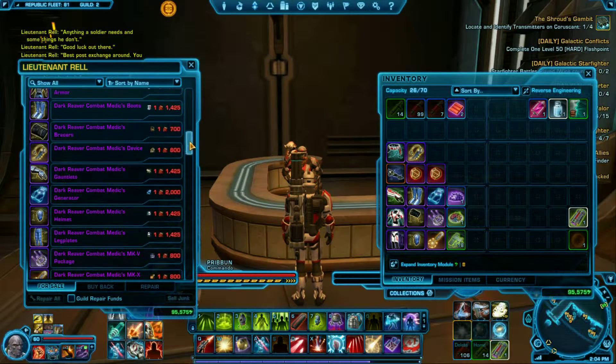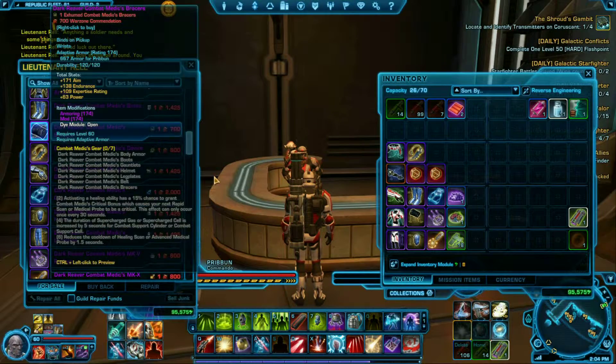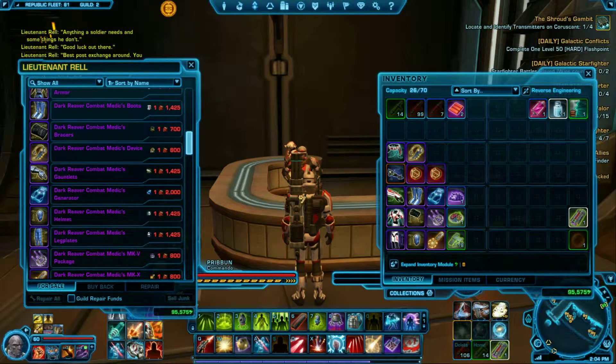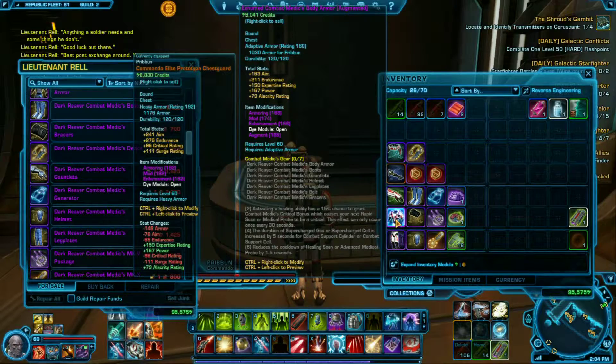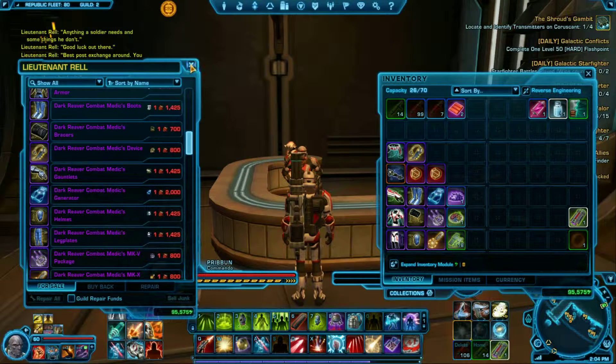All you do is trade the old for the new. You'll see this turn green and that turn green if you have enough for it. Right now I don't have enough, but that's just the gist of how to get Ranked PVP Gear. Thanks for watching.